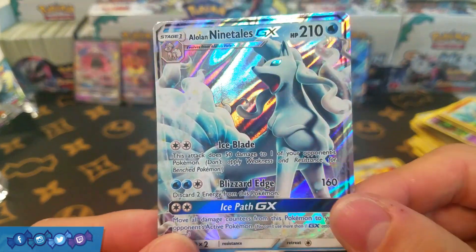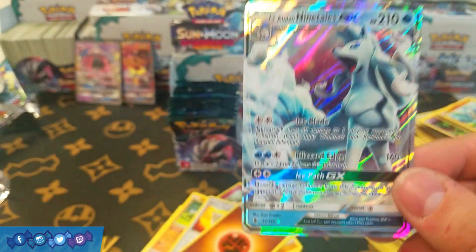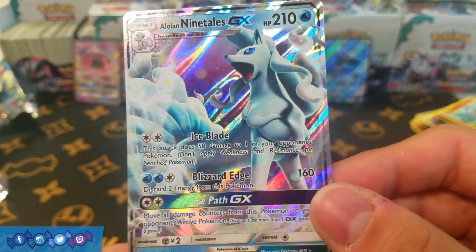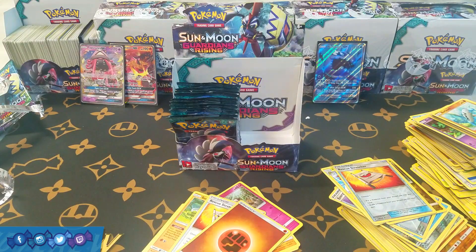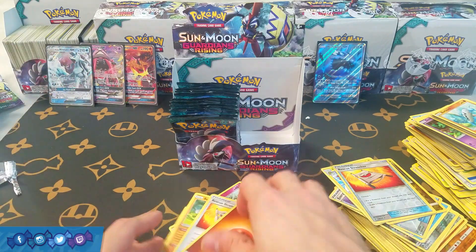God, this card just looks so freaking cool. I'm not the biggest Ninetales fan in the world, but even despite that I gotta give Ninetales credit — looks pretty sweet here, and definitely one of the better GXs in the set. Very, very nice. It gets to share this side of the box with Lele and Turtonator over there.